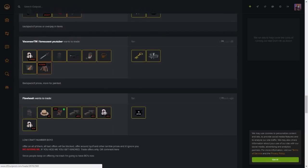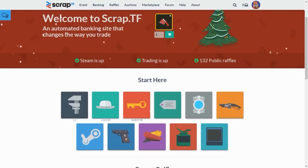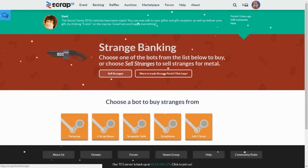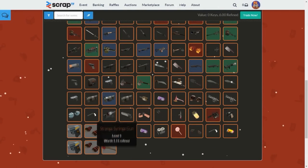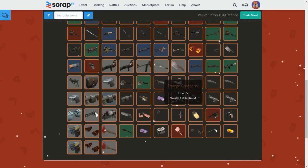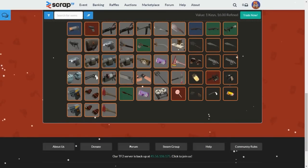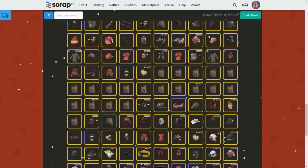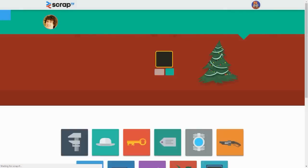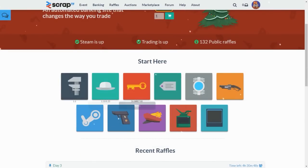The last site is scrap.tf, which is an automated trading site that uses bots - a really unique concept. If you have strangers in your backpack and want some quick pure, click 'Sell Strangers' and it will give you a solid price for each strange item. This is a great way to clean out your backpack of unused items and mass trade them for quick, easy pure. They pay slightly below backpack.tf price and resell to buyers willing to pay full price. They buy hats, killstreak kits, trading cards, skins, unusuals - just about everything in TF2. There's also a buying function where you can purchase items others have sold to the bots.